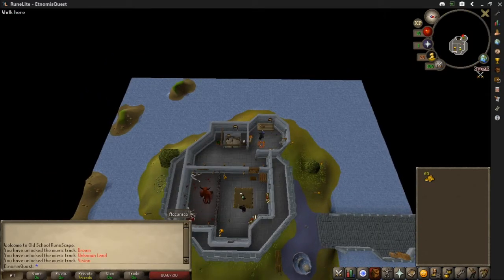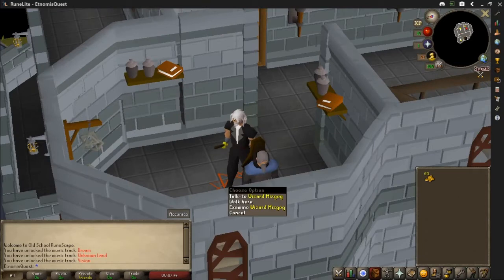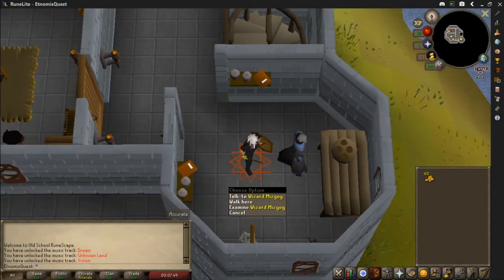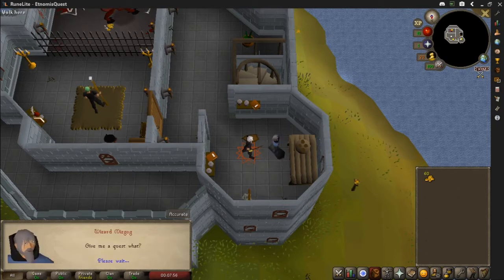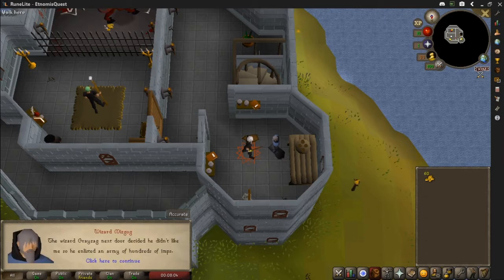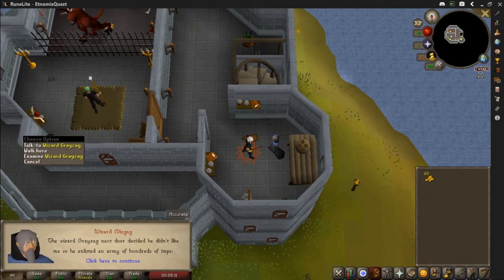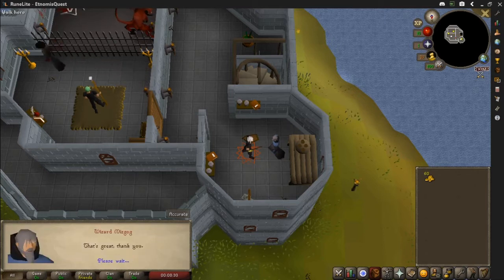You climb up the staircase one more time and go into this weird little room with this odd-looking gentleman — Wizard Mizgog, grey beard, grey hair. If you talk to him and say 'give me a quest, please,' he tells you that Wizard Grayzag next door got his imps, and they've stolen his four magical beads: a red one, a yellow one, a black one, and a white one. He wants you to get them back from imps all over the kingdom. Say 'I'll try,' and the quest is started.